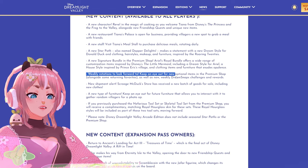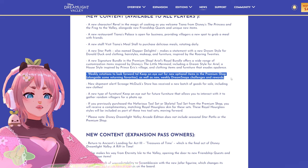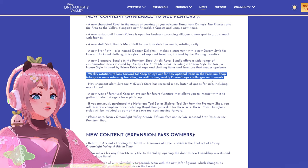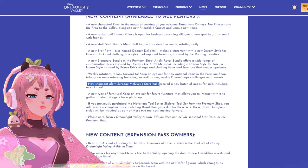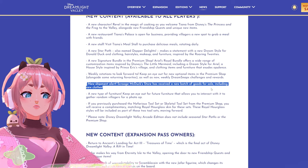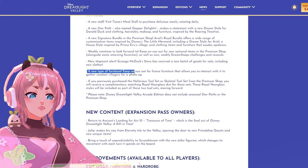A weekly rotation to look forward to — keep an eye out for new optional items in the premium shop alongside some returning favorites, as well as new weekly Dream Snaps challenges and rewards. New shipment alert: Scrooge McDuck's store has received a new batch of goods for sale, including new clothes.